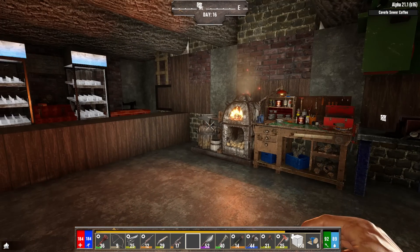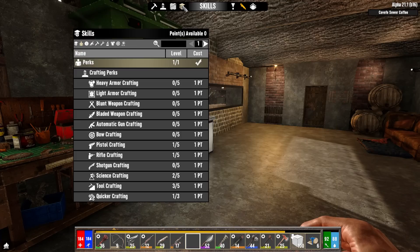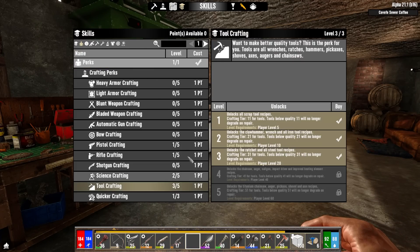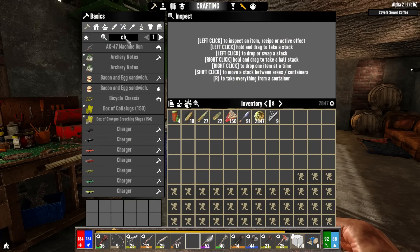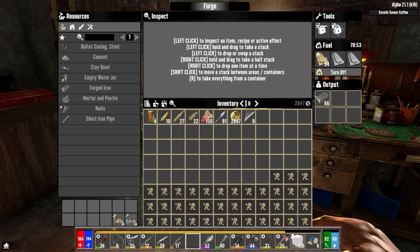Hey, what's up everyone, my name is Cap and welcome back to the channel. Got the forge cooking off some forged iron over here because last night I went through and spent my points — I put one into tool crafting to tier three and put another one into the chemistry station so I can make myself a chemistry station. I need to take my one beaker out of the campfire.